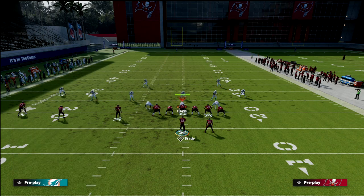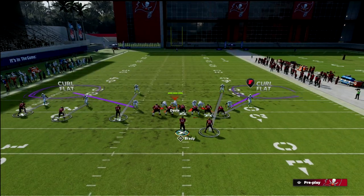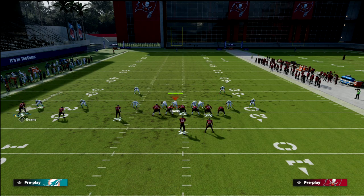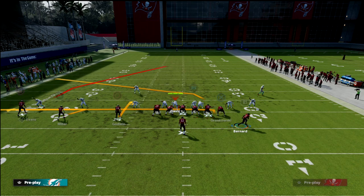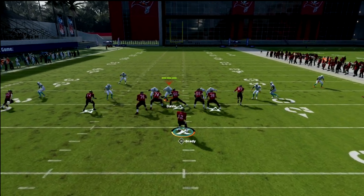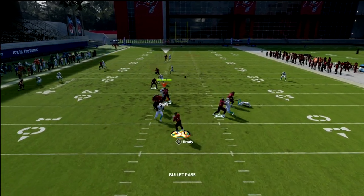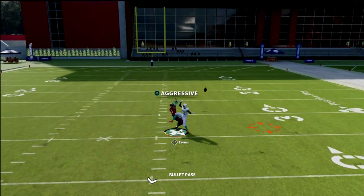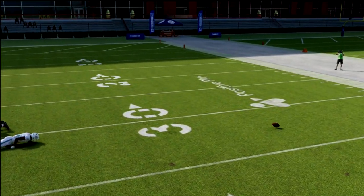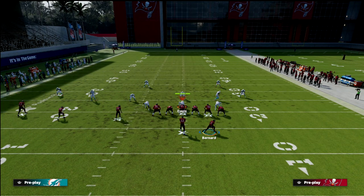If you're getting a lot of man or shaded-up coverage, here's one of my favorite adjustments: hot route the outside receiver to a skinny post. You still have the zig, the hitch, and all that — but now you've got a route over the top that could be a one-on-one matchup over the middle of the field. You've got a lot of pieces within this concept to be able to attack pretty much everything.